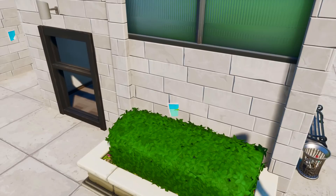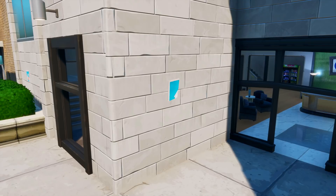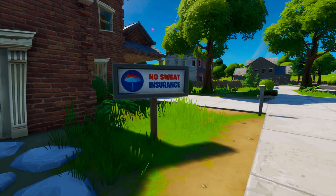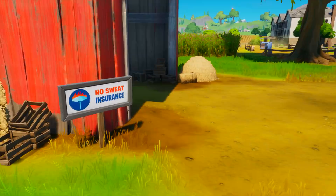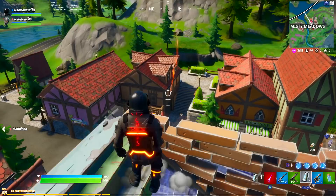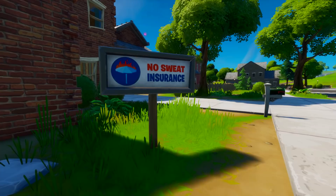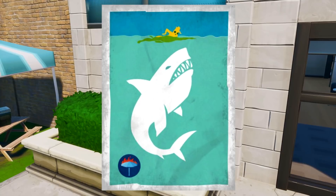There's actually a lot more to these posters than people have been telling you. These posters can actually be found around the No Sweat Insurance location on the map in Lazy Lake. They're hinting at an aquatic or underwater theme for Season 3 of Chapter 2. There are multiple places around the map protected by No Sweat Insurance — Frenzy Farm, Holly Hedges, Sweaty Sands, Pleasant Park. When the flood hits in Season 3, it looks like these insured places are going to survive, placed on big pool floaties.